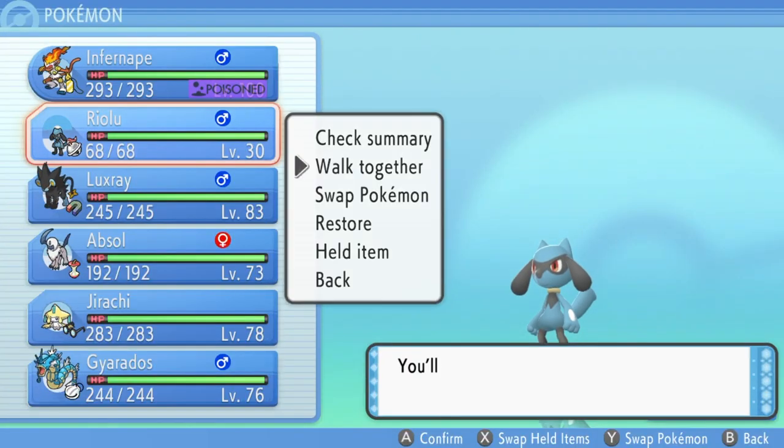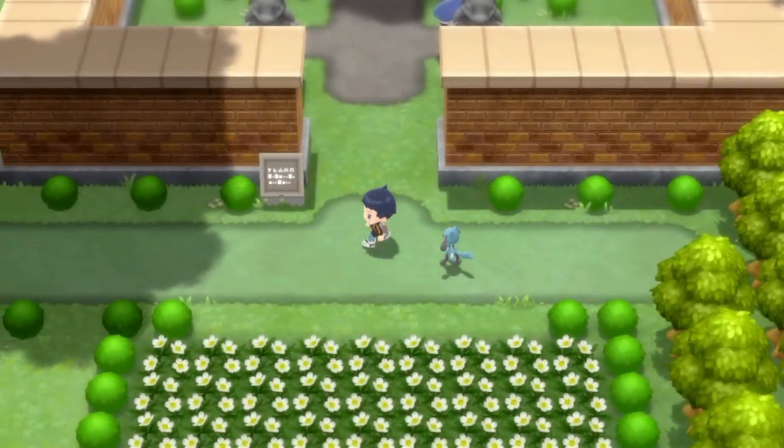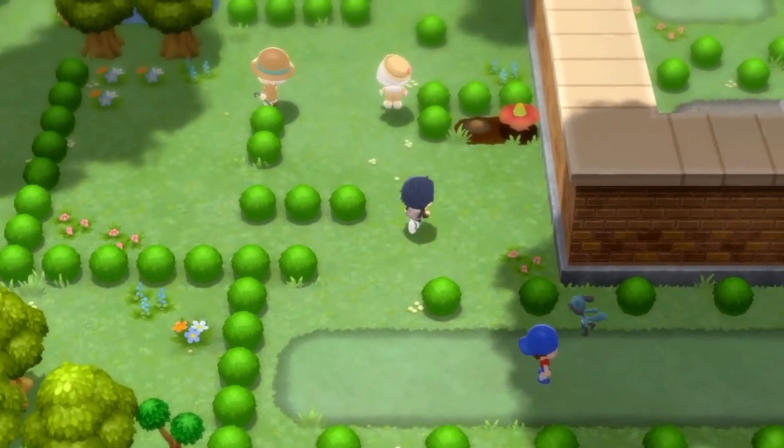You'll also want to make sure that you actually make your Pokemon walk together with you, so that you can see the Riolu in the overworld walking around with you.